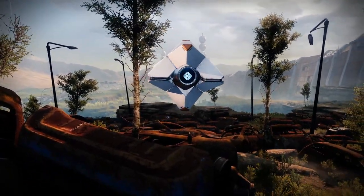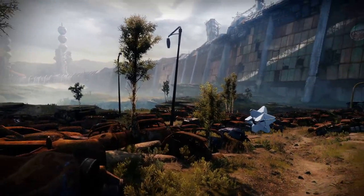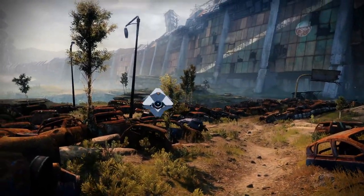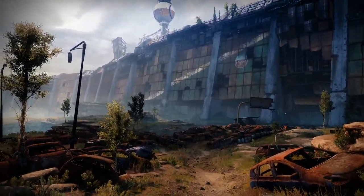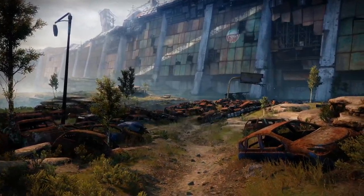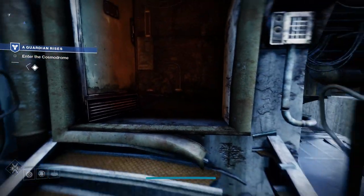Now you've created your character, it's time to jump into the New Light experience. You'll get some nice story cutscenes telling you about the Traveler, the Darkness, and the main story beats. You're then woken up on Earth inside Old Russia in the Cosmodrome. Your Ghost woke you up and says you're in danger and need to get out of there, with things explained along the way.